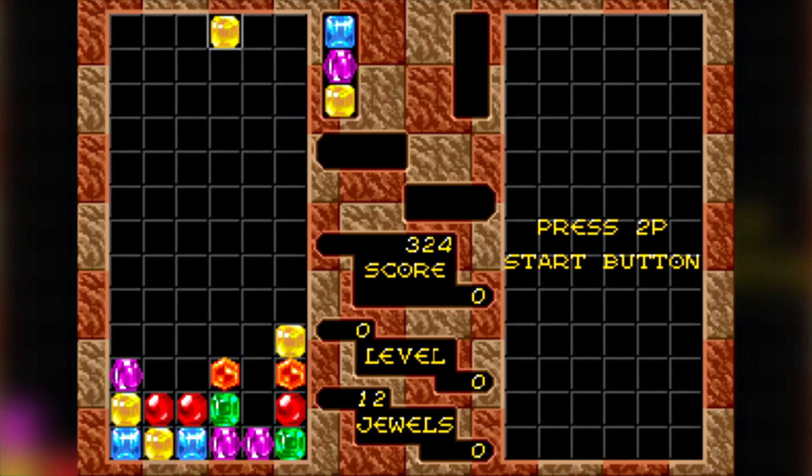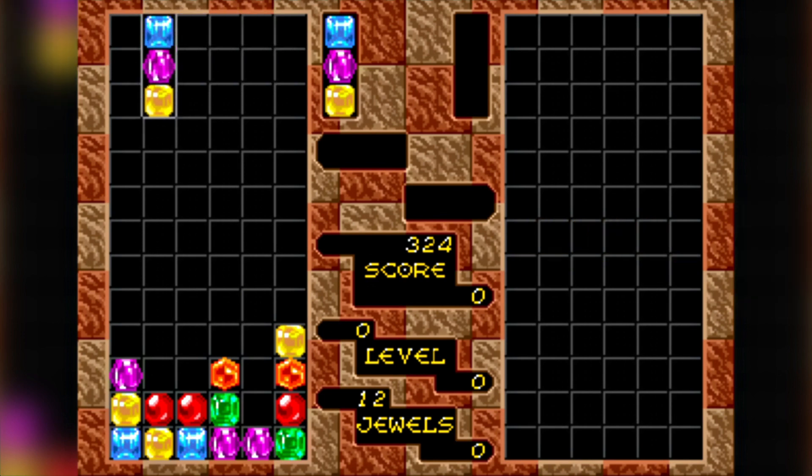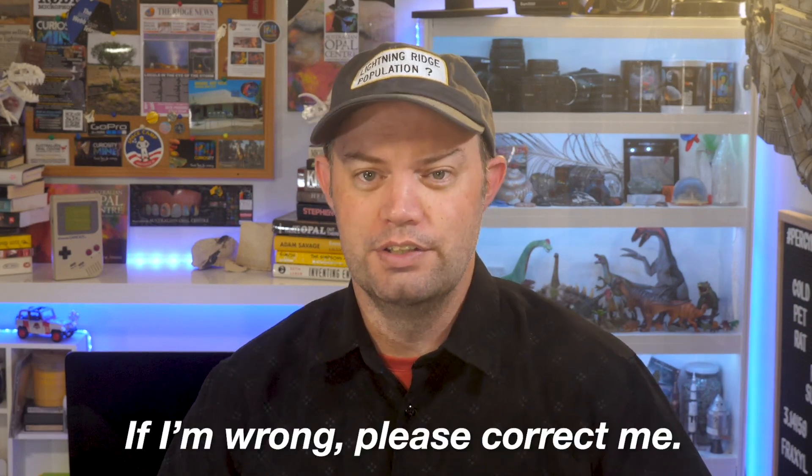Or maybe even a puzzle game that specifically featured opal, at least as more than just a colourful rock. Just out of interest, Assassin's Creed Valhalla includes opal as an in-game currency, and it's a collectible item in Sonic and the Black Knight — that really popular Sonic the Hedgehog sequel. But obviously neither of those games have any connection to Lightning Ridge or to Australian opal. So after a tonne of research and nothing but dead ends, I'm still pretty confident this game is the only game ever to feature Lightning Ridge.